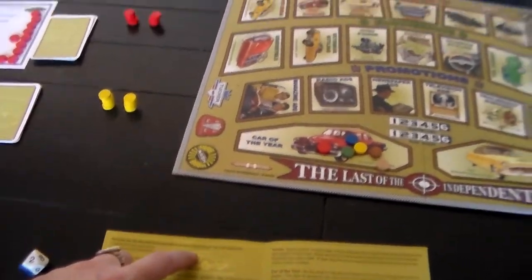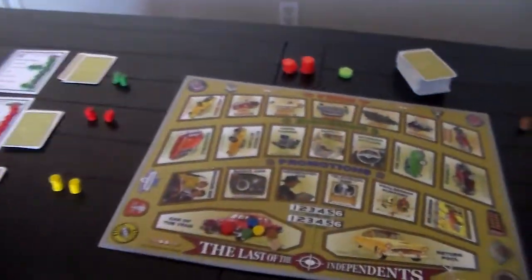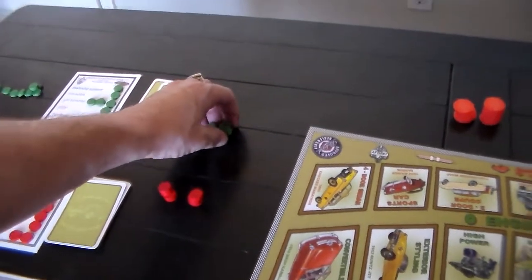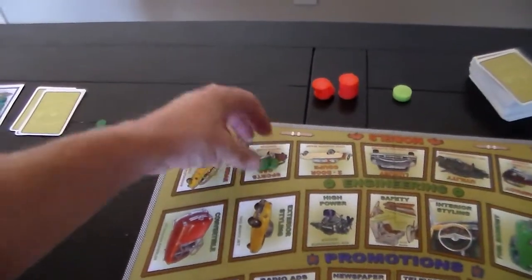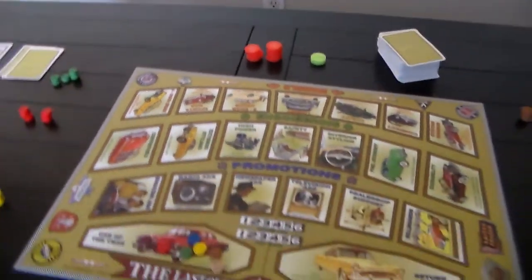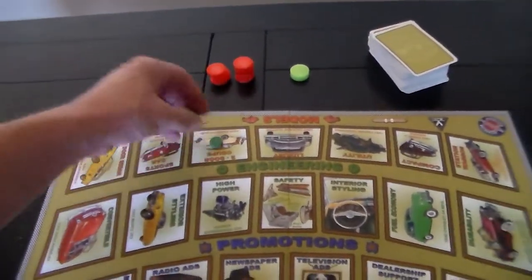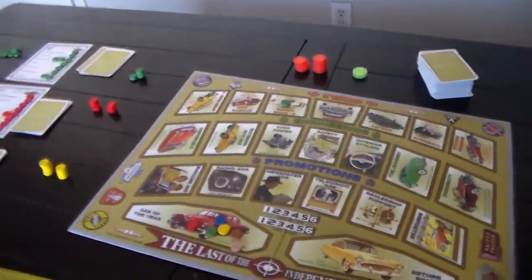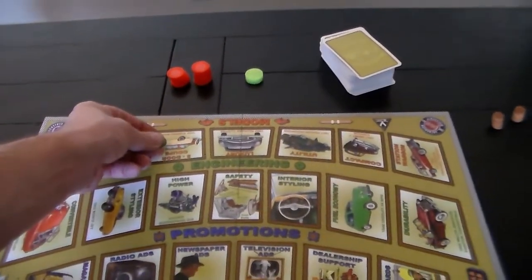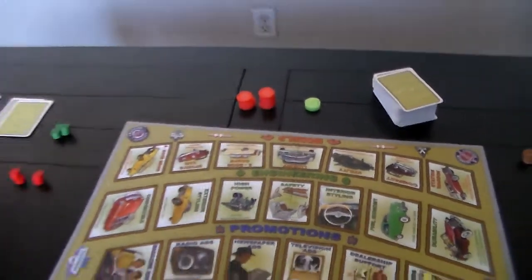For models, engineering, and promotional categories, you're going to each have their own turn sequence. What happens first is the selective disk allocation. If you're doing the models, you're going to be able to take from this pool — these are your selective disks or resources that you haven't expended — and you can put some of them into any given category. Once you've placed in a specific section, you can't place in that section again. For example, if I put one chip in two-door coupes, I can't come back and put another chip in there, although somebody else could. Eventually I could decide I'm passing, move my chip up to the passing lane, and then I'm not going to be playing in that section of the round again.